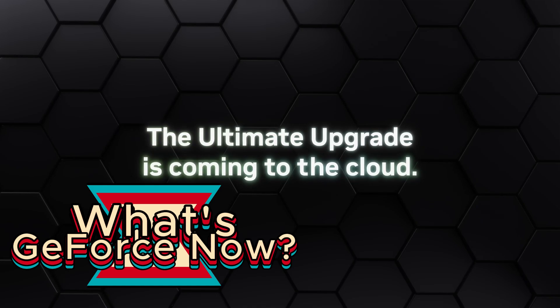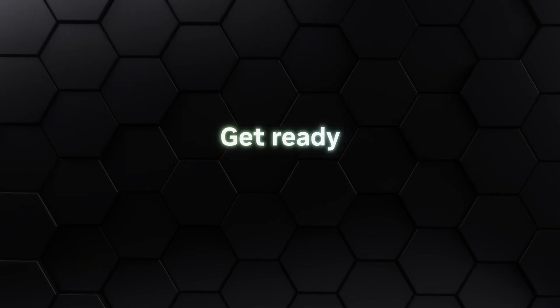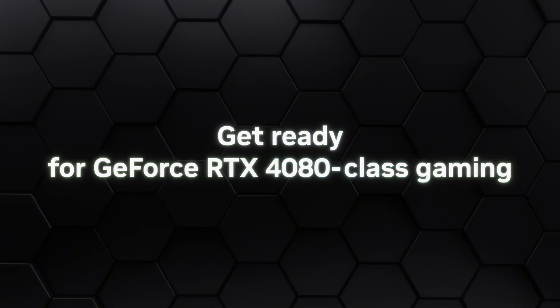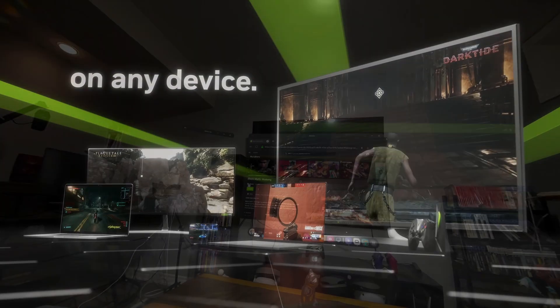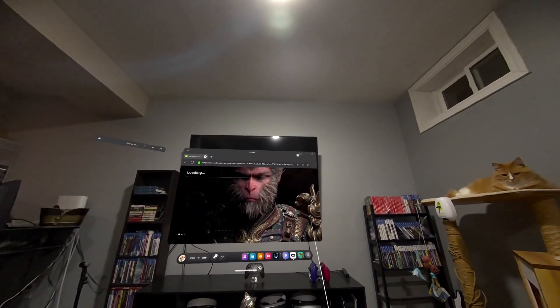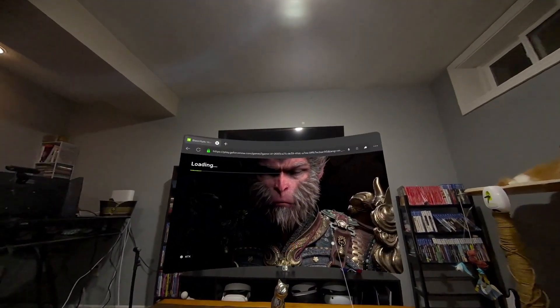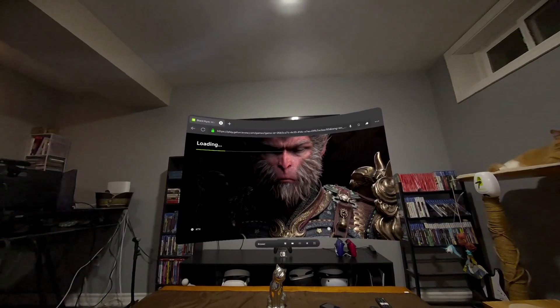There are many cloud gaming services out there, but one that really stands out is GeForce Now. This is a service where you can use a selection of games that you own from accounts such as Steam, Epic Games, and Xbox Game Pass Ultimate. When you select one of your games, you are then transferred to a server near you that will stream the game on your screen. You can stream on many devices such as a PC, laptop, mobile, handheld, and Meta Quest.